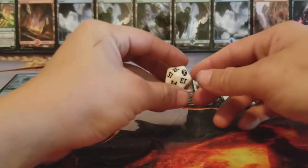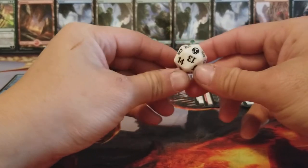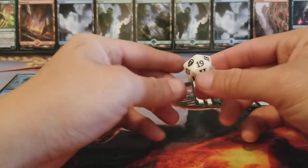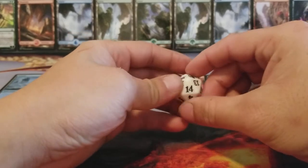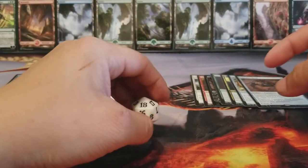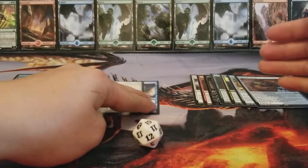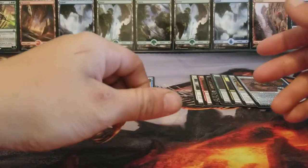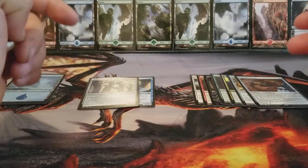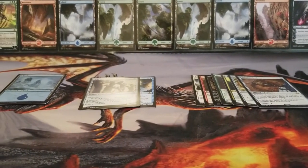Now the basics of Magic: everybody starts off in a standard format with 20 life. You have one of these 20-sided dice, and you start off at 20. The objective to win is to reduce your opponent's life total to zero — you generally do that by casting spells that will do damage to them, but mainly you do it by hitting them with creatures. Or have your opponent run out of cards — if they try to draw a card and they don't have any cards in their library, then they lose the game. You can also win with Infect, but we're not going to cover that.